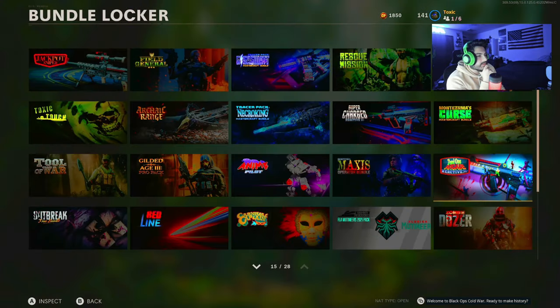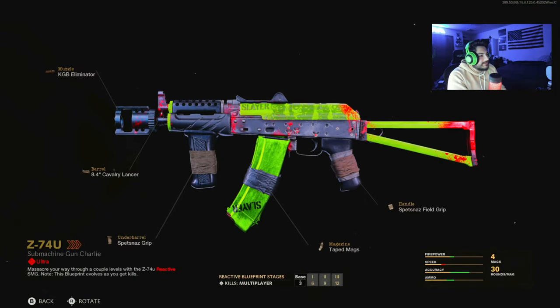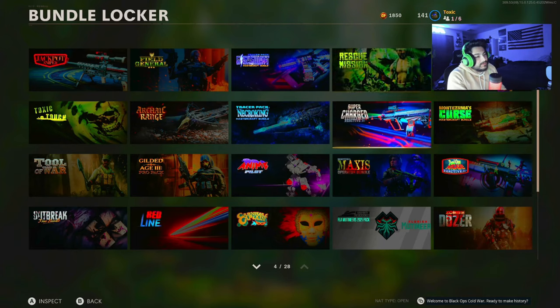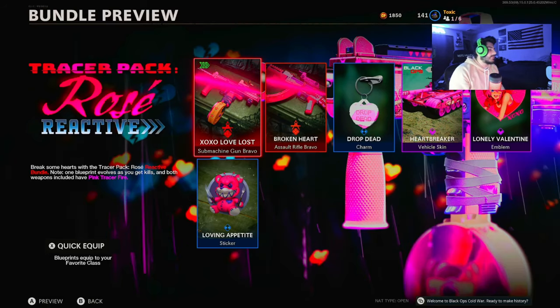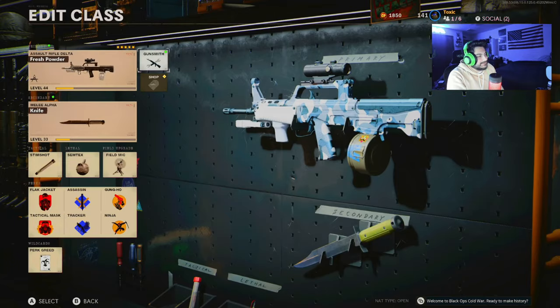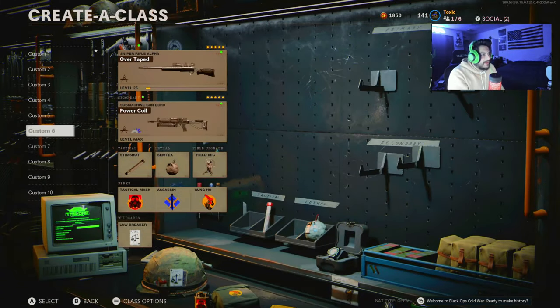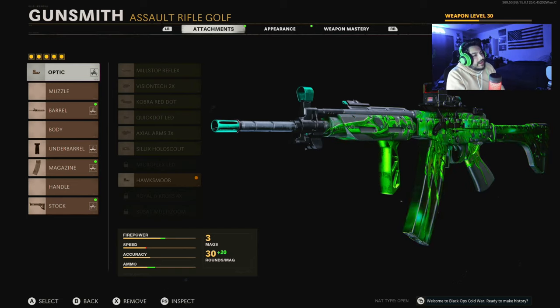My ranking: Side Scroller is my favorite reactive camo at number one, then the ZM74U, then it would be between the Farah and the Rose reactive - I'd probably go Rose reactive, then the XOXO Love Lost, and then the Farah. So it's actually top four or top five. I'm pretty sure this gun is ground loot in Warzone - I've picked it up a couple of times and I like it there.